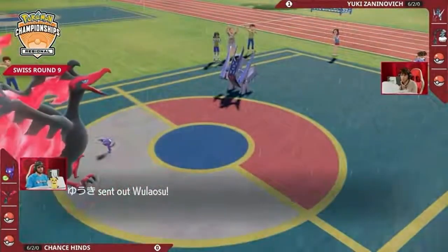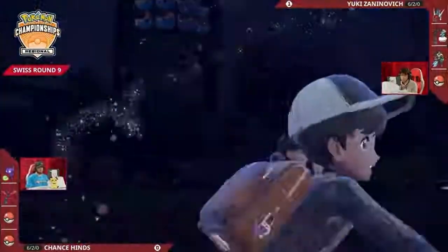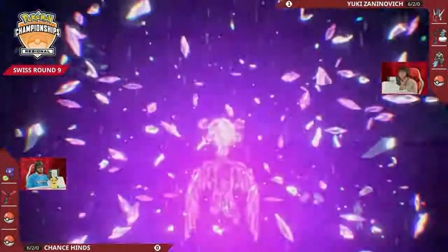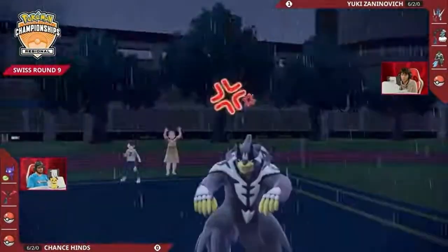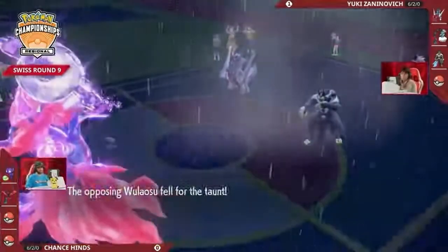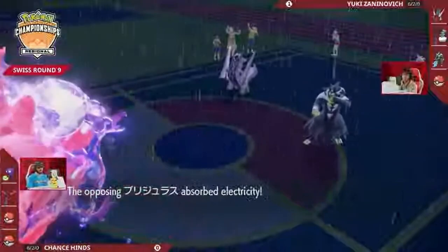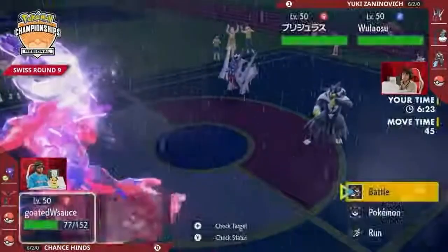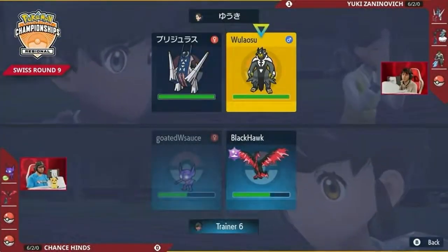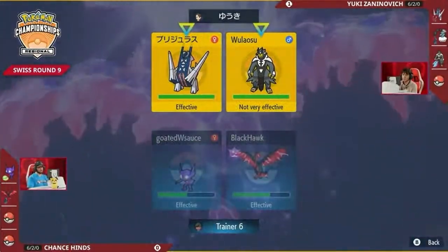Thundurus switches out and Yuki sends in Urshifu for more offense. Galarian Moltres Terastallizes into the Poison-type to avoid Electro Shots and stay on the field as long as possible. Sableye uses Taunt on the Urshifu slot to prevent Eerie Impulse plays. Another Nasty Plot from Galarian Moltres — now at four stages of increased special attack. Archaludon's Electro Shot at two stages hits the Galarian Moltres slot, but because of the Terastallization it's not super effective, and wouldn't have been enough damage anyway. It was a good turn from Chance — commit the Terastallization to keep Moltres healthier while also Taunting Thundurus to protect against Prankster boosting moves.